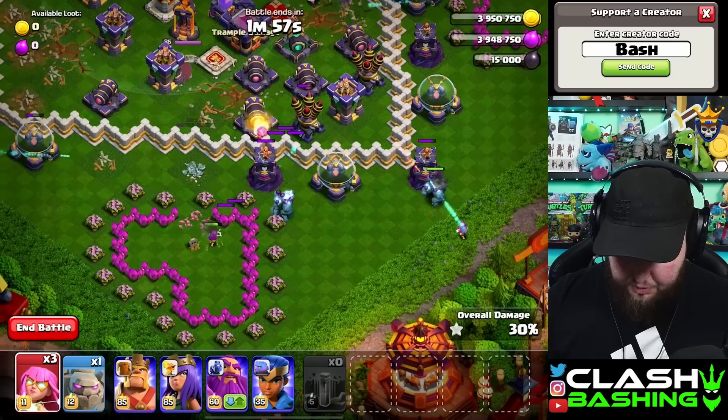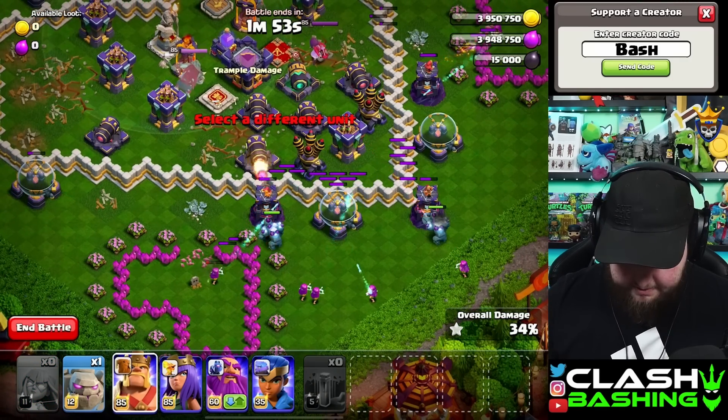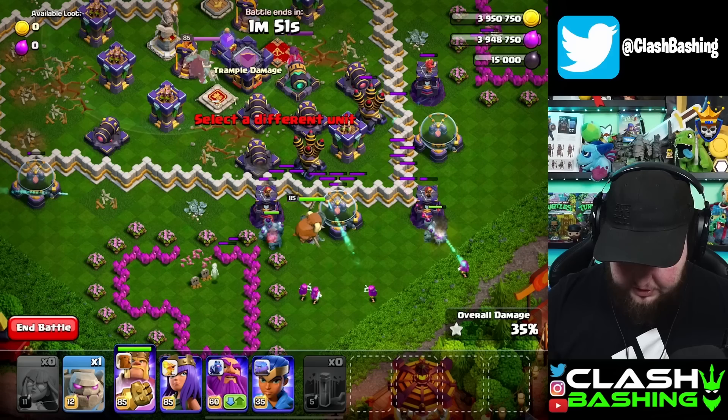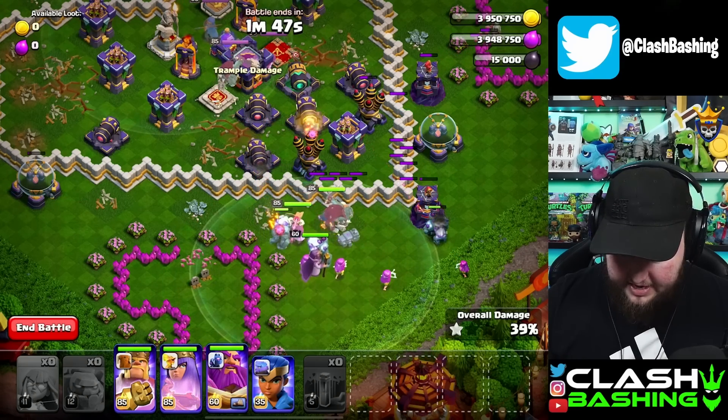We'll place our super archers kind of all throughout here and allow them to start working in. Then we'll place our king on the storage, our queen right here, and then our warden right here, and place everything else up the middle of the base.